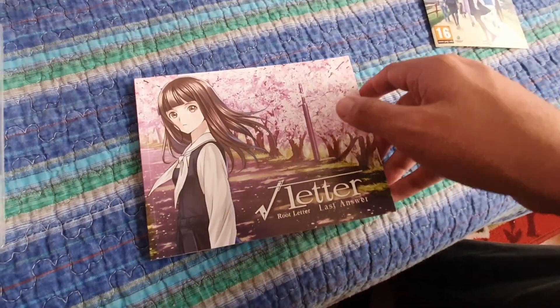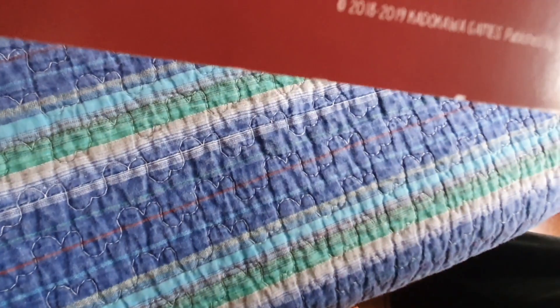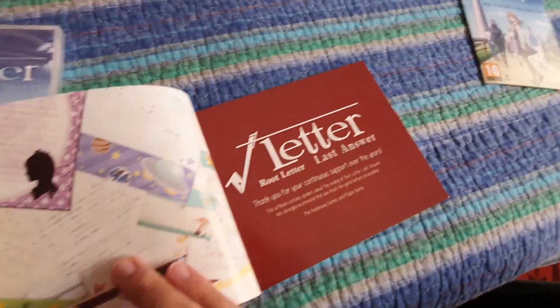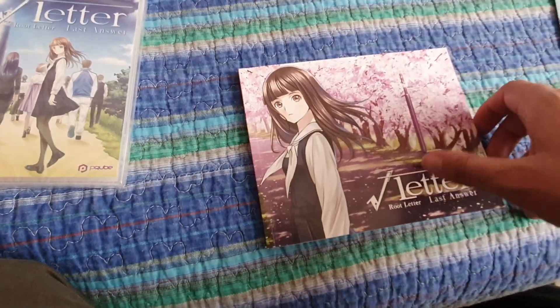Here we have a little booklet. We have Aya — Aya Fumino in there. She's listed as being from Shimane since 1999. And this is a charm — it's a thing in the game. Oh, this booklet is big. Let me just check it out and then I'll showcase it.